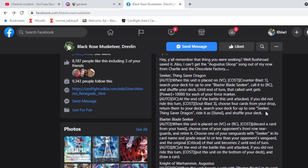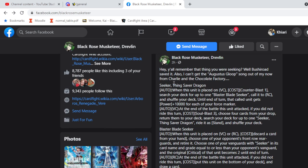Now we got the big boy Seeker. When this unit is placed on vanguard circle, counter blast one, search your deck for up to one Blaster Blade Seeker, call it to a rear guard circle, and shuffle your deck. Until end of turn, that called unit gets 10,000 power for each of your force markers.